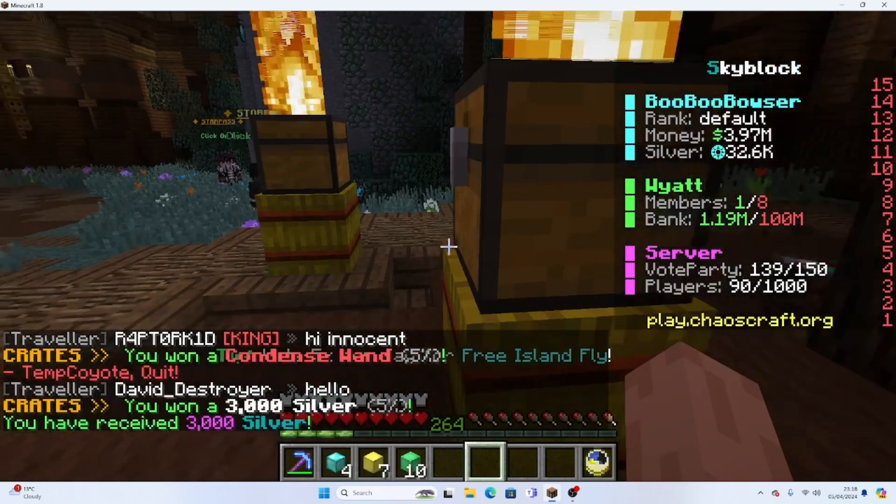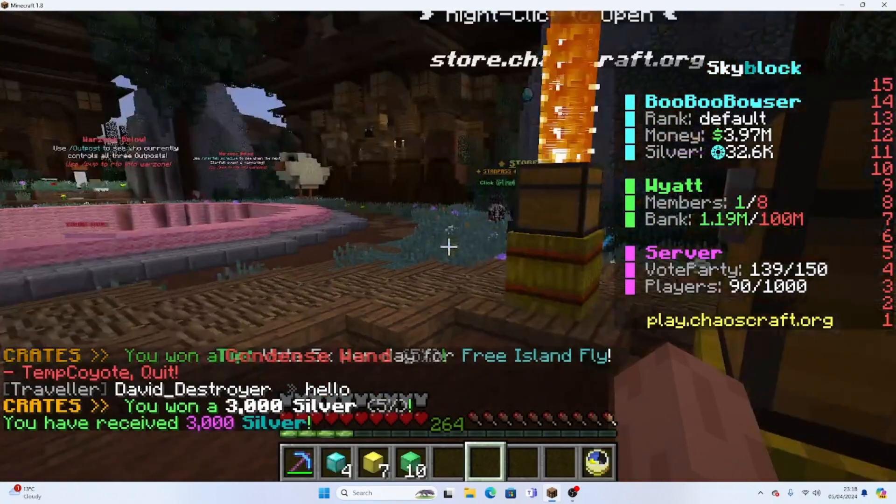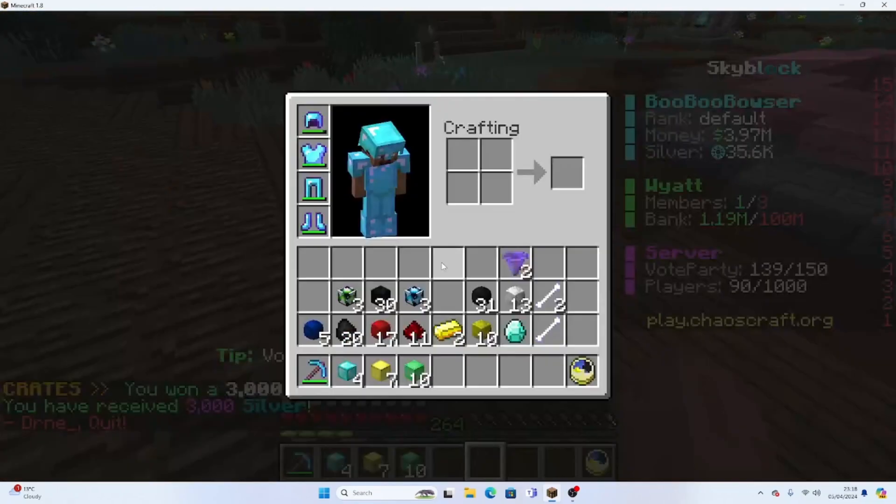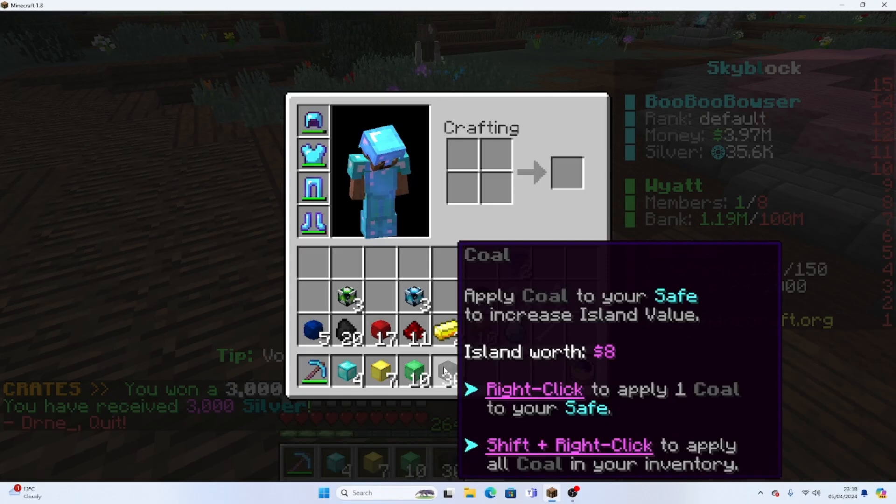I love a condensed wand - I've got like a million of them now. And three thousand silver, that's okay. Now we can go to my island. First let's get these ready.